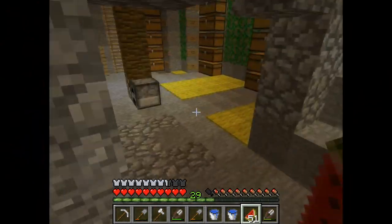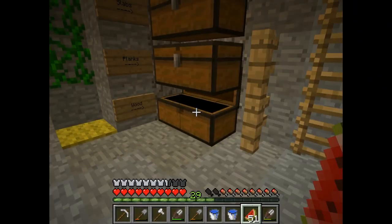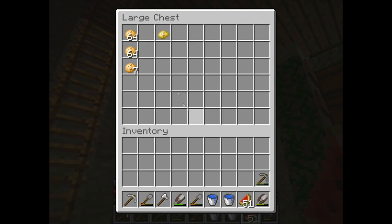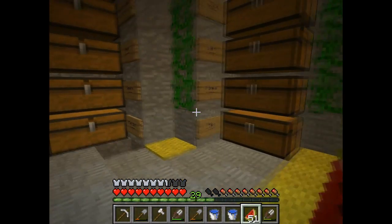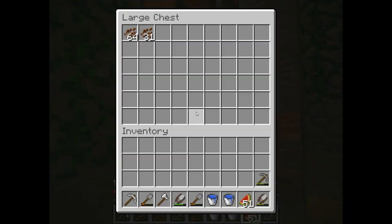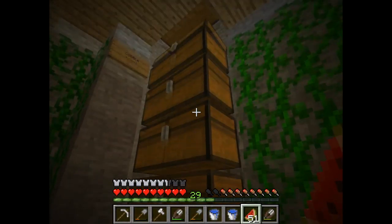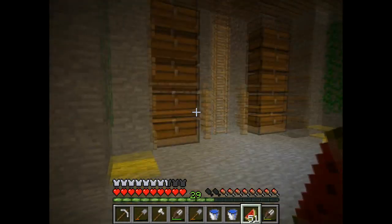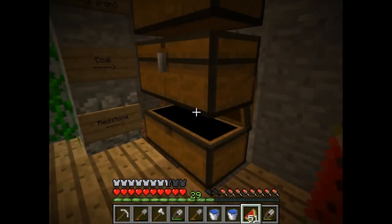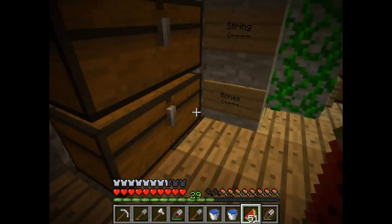Here we are — the sorting room. As you can see, a lot of sorting happened in here. This is the wood section, this is the plant stuff — the weeds, the carrots and pumpkins, seeds, all that stuff. Right here we have some building blocks — clay, stone, wool, and a few more. Some plants, three empty chests, and this is the cobble range — these are all empty. And right here I have a lot of dirt, and up here we have mine stuff — redstone, coal. As you can see, I sorted really well.